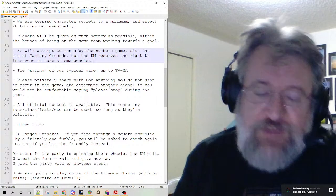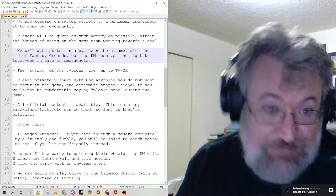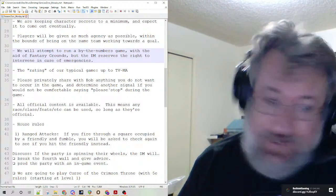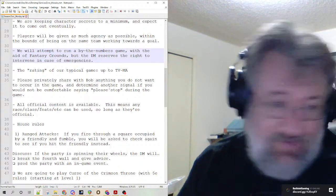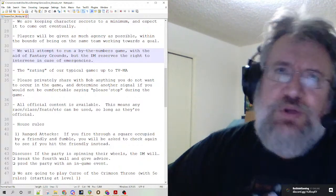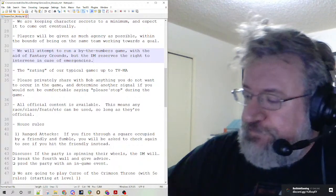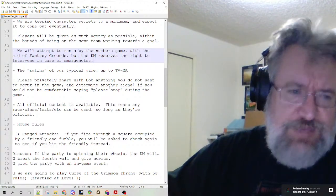We're going to run by the numbers. Fantasy Grounds almost forces us to — there are settings to fudge rolls, but I can't use those and also use the automation. So if I want fully automated, fast, fluid combat, I'll leave it all on and we run by the numbers. The monsters have the hit points they have, they either save or they don't. The levers I can pull are more about monster tactics, monster numbers — maybe they flee, maybe they do something dumb, maybe they don't strike when players are down.